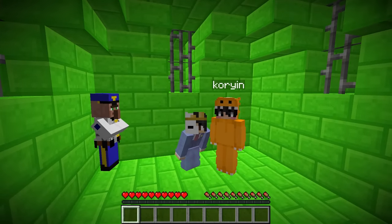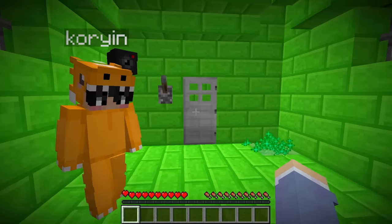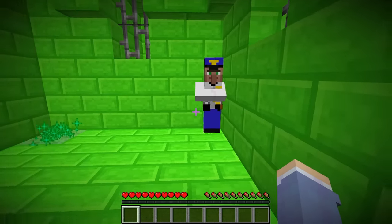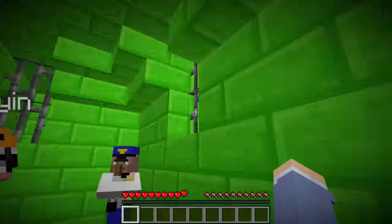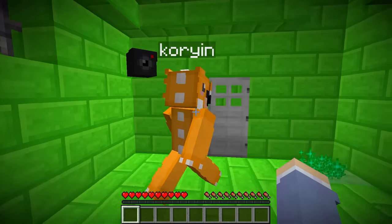Me and Cory are trapped in this prison and we have to find a way out of here. How do we get out? Let's look around our room. I see some iron bars, a security camera, and a door right here.